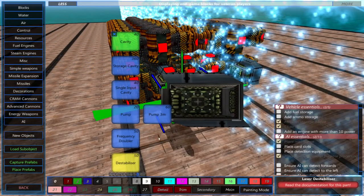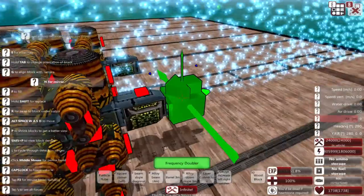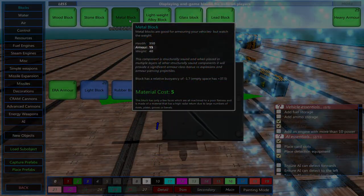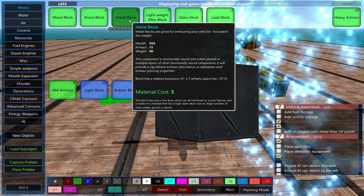The frequency doubler increases the armor piercing value of your laser. How high this should be depends on what your laser will be shooting at. Look at the armor value of the blocks your laser will be shooting — your laser should have an AP value of 2 more than the armor value of the block. For example, if your laser is shooting at metal blocks, which have an armor value of 15, your laser should have an AP value of 17. This is just a recommendation and you can get away with an AP value lower or higher than the block's armor.